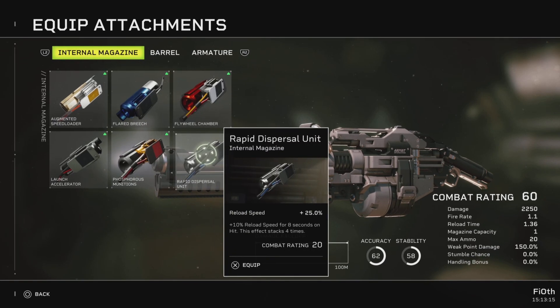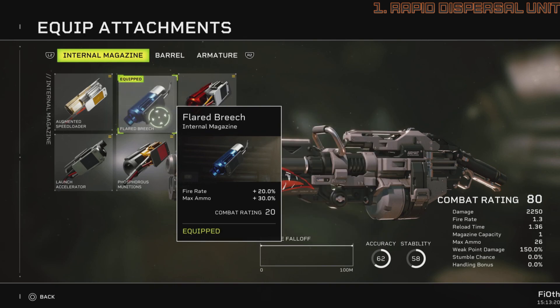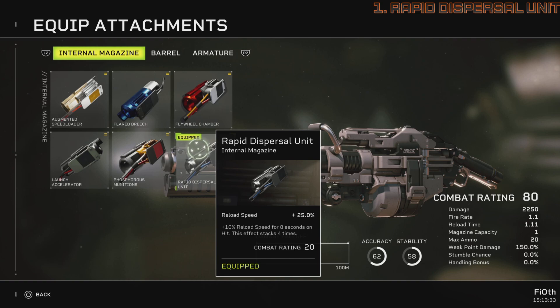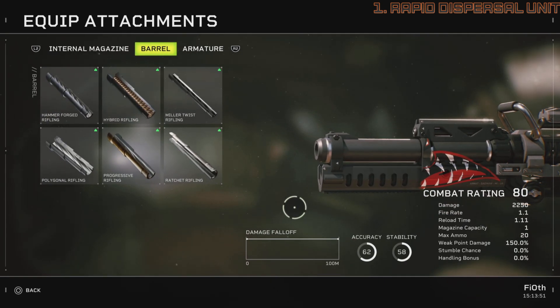For me it will be rapid dispersal. You might want to go flared breach as it seems to be helping the fire rate, but in truth your fire rate depends on your reload speed because you have to reload the gun each and every time to reap the benefits. By going rapid dispersal you get your reload time close to that fire rate — as you can see on the right, 1.1 fire rate, 1.11 reload time — you're pretty much ready to fire as soon as you load the next rocket.